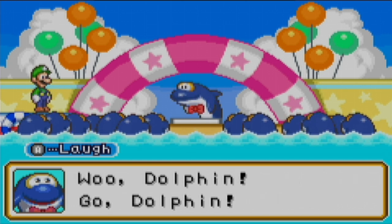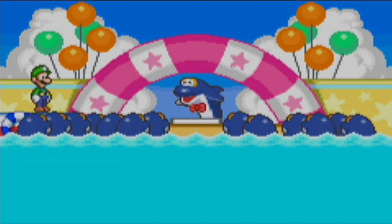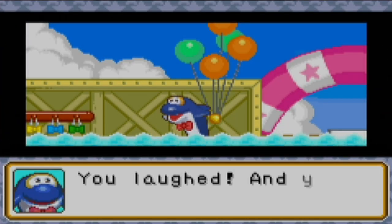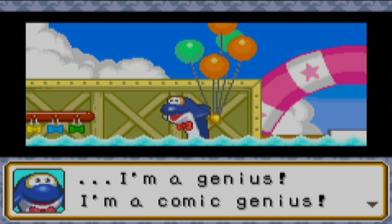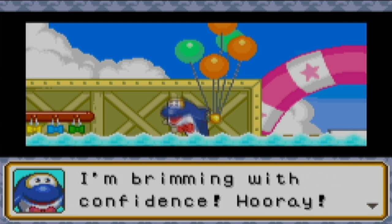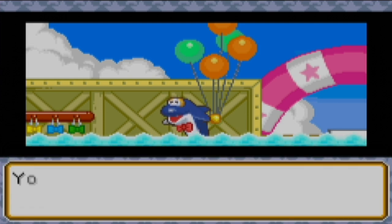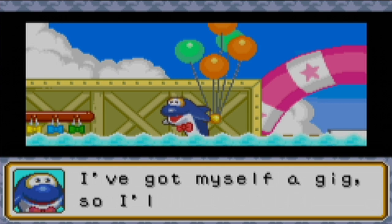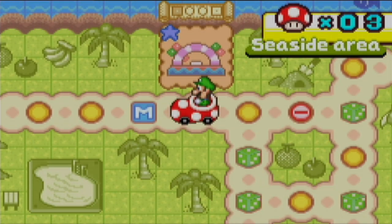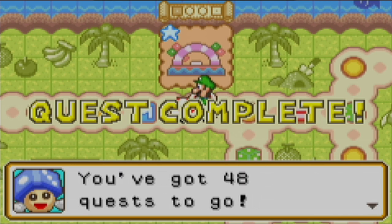You laugh at that and there you go — it works. You've been a great audience. Those are the only two times you need to laugh. You laughed and you sounded sincere. I'm winning with confidence! I got the snow globe gadget. Quest complete — that's the second quest out of 50, 48 quests to go.